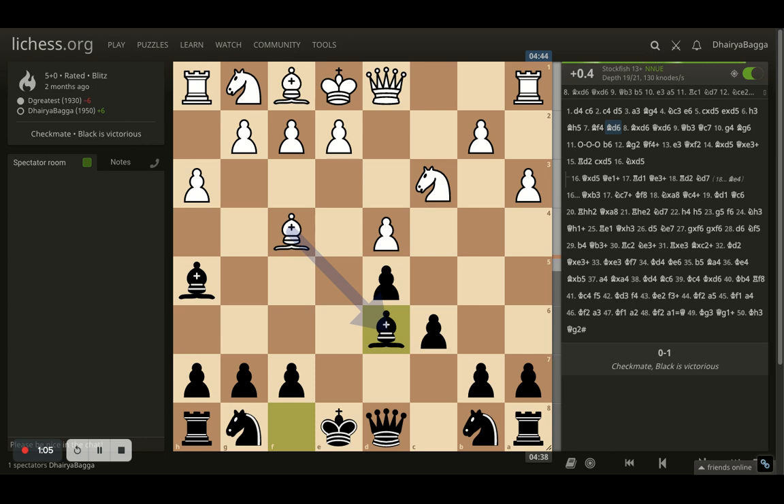That's what I do — I also develop my bishop. Opponent does take, I take back with the queen, and now comes queen to b3, hitting the pawn on b7.